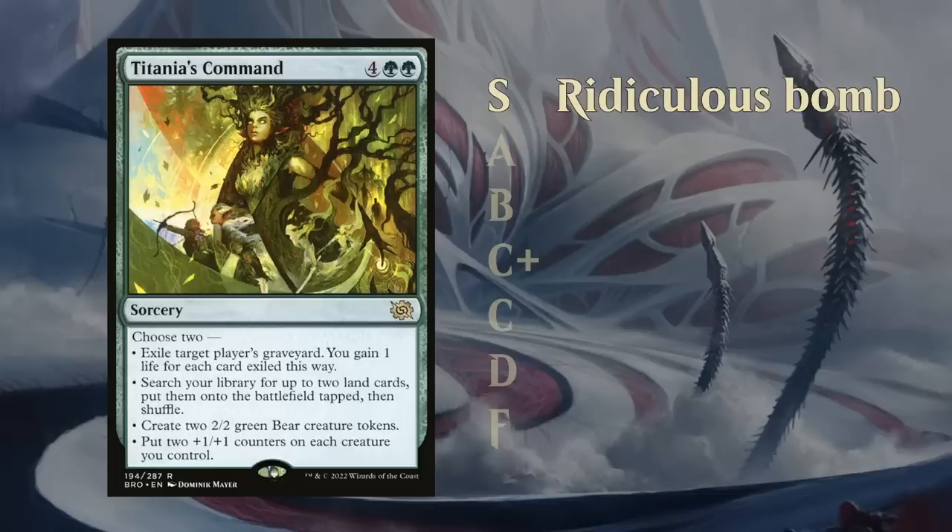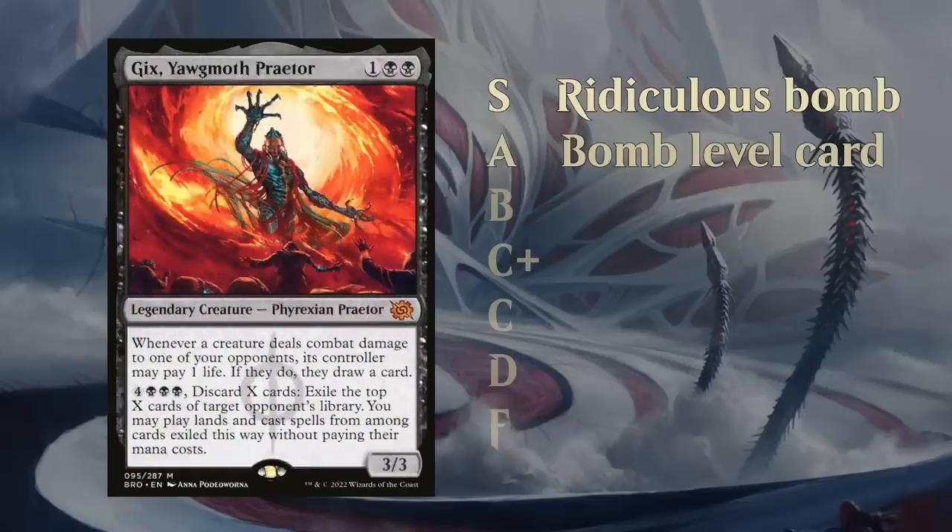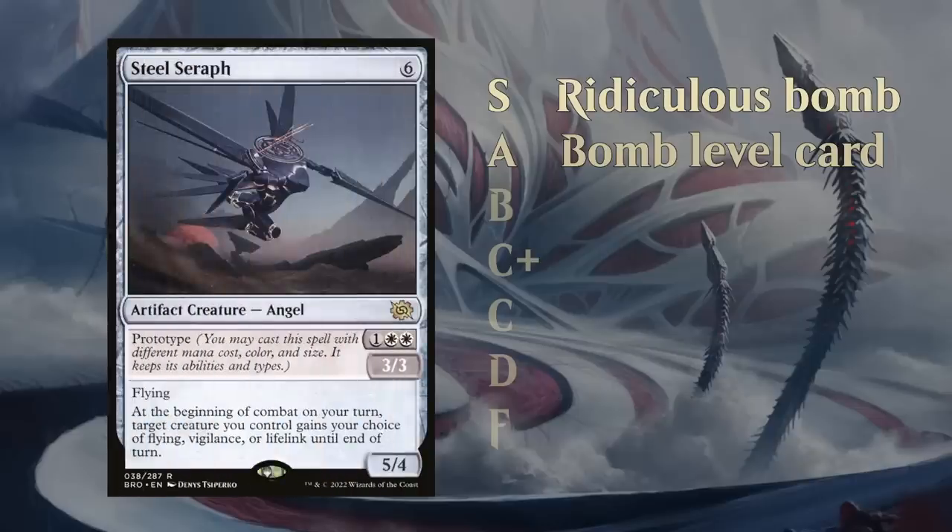An S tier card can easily take over a game even if you're very far behind, and makes it very hard for the opponent to recover. Then we've got the A tier — still bomb-level cards you're very happy to first pick that can easily win a game, but maybe a little easier to interact with. Yawgmoth and Steel Seraph are great examples of A tier cards.